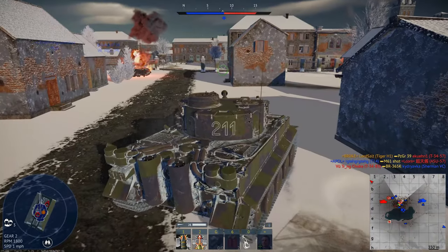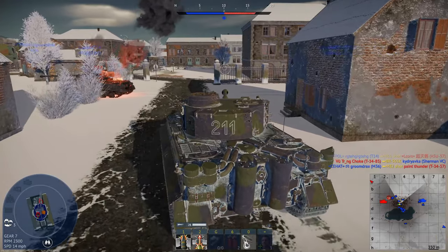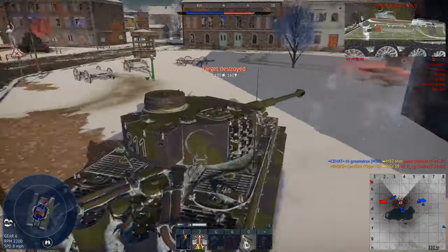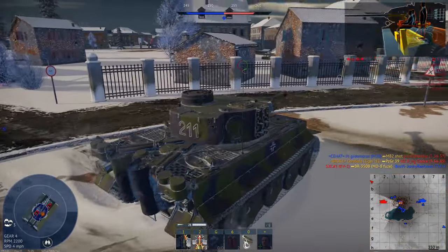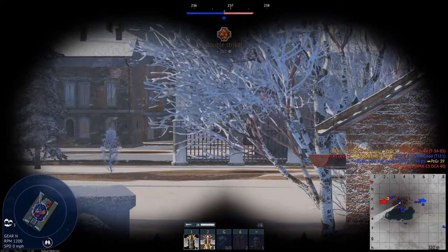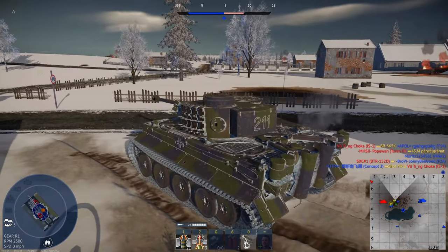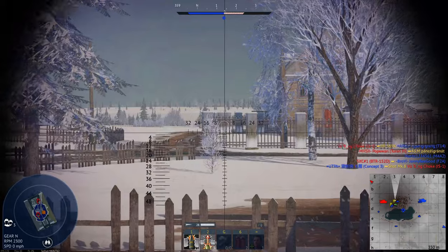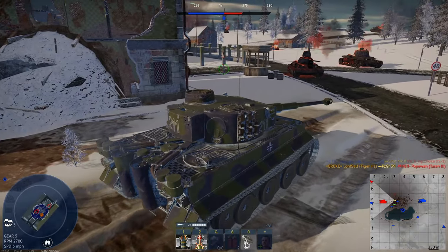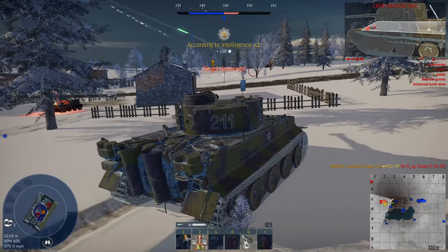That guy. Right, now we go for this guy. Let's push him. There we go. He is out of the game. There is a guy right near me. There goes that half-track. What are you doing there? He was blending in really well with the snow. There we go, he's gone. T-34 is going for it.